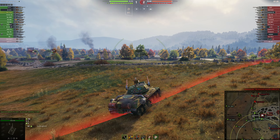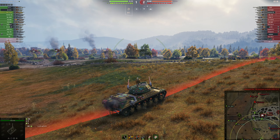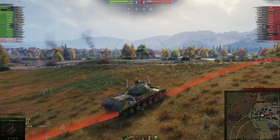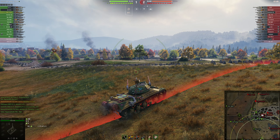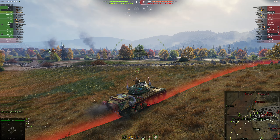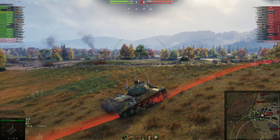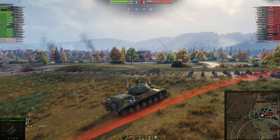We also need to get someone to spot, because if I run in, I know I'm dead right away — I just have zero armor and they have three tanks waiting there for me. So we're just going to play it out. You can see the enemy team has made it around the top of the minimap — the 140 and I believe the Leopard Prototype A are going to be coming around soon.